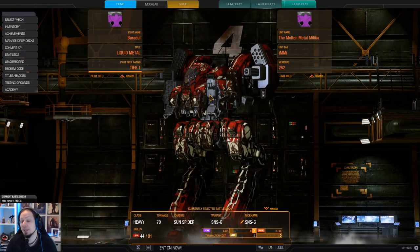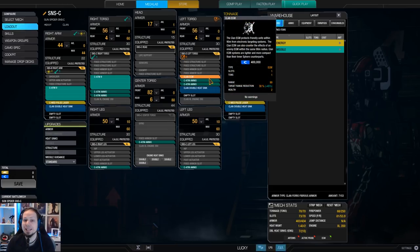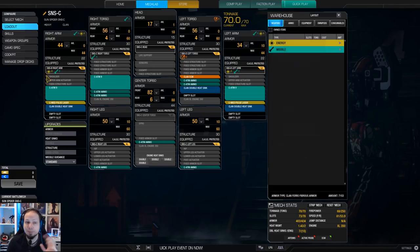So what are we doing today? We are running ATMs, because ATMs are strong. We have a decent speed on our Sun Spider — 81 kph — which makes it so that we can position ourselves pretty much freely. We have access to ECM, high hardpoints combined with speed, combined with ECM, combined with ATMs, combined with medium pulse lasers as backup weapons.